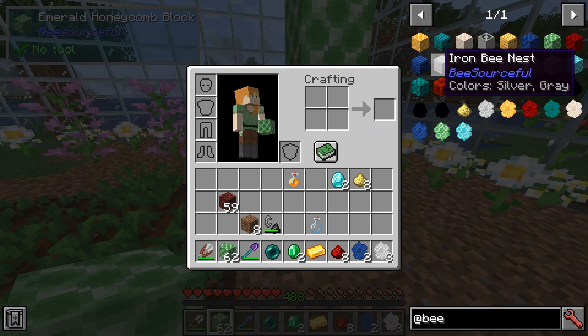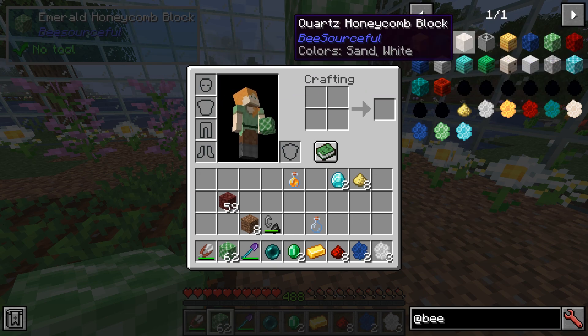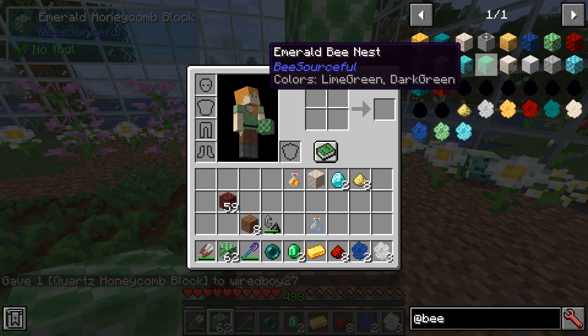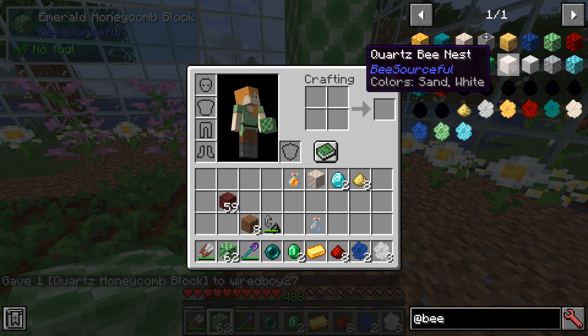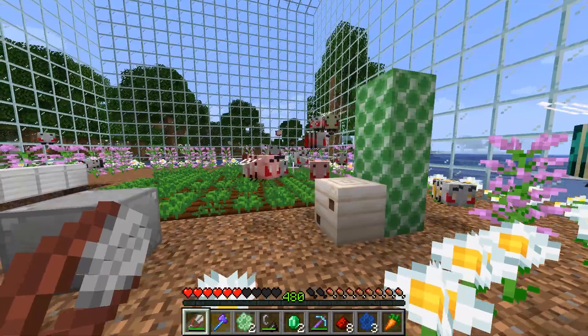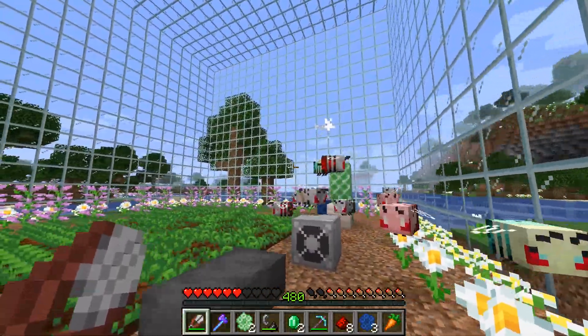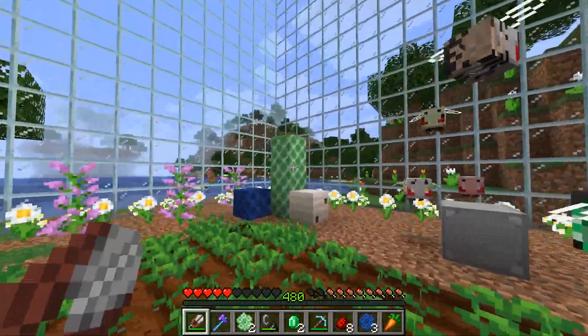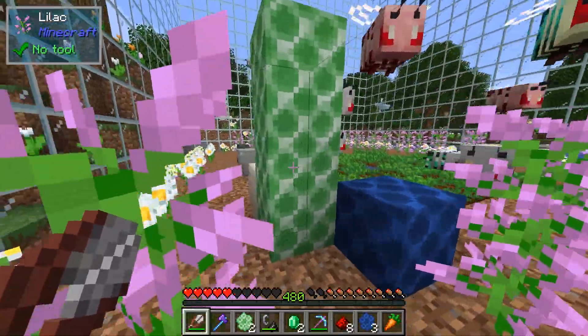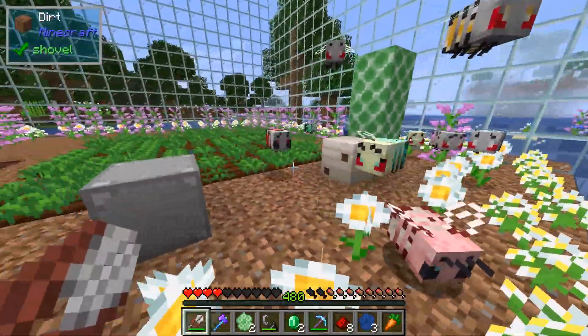So we've got a range of different honeycomb blocks, which are just made with the combs. And these are all the different nests as well, which are obviously spawning in the world. Didn't that bee just die from the honeycomb? That's about all there is to this mod, so thanks for watching.